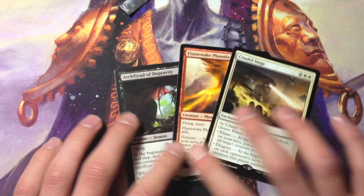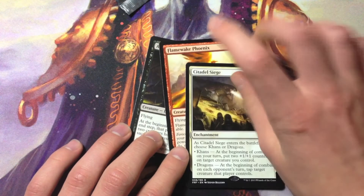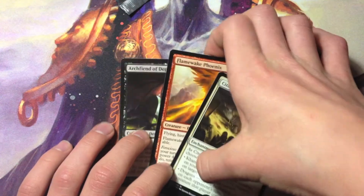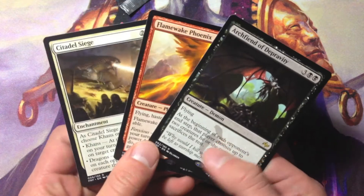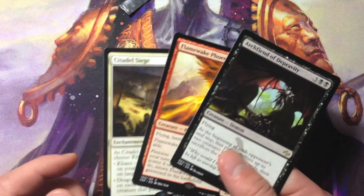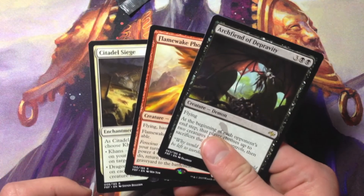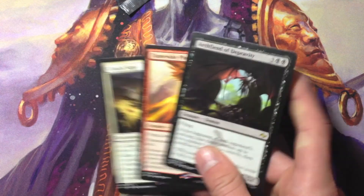So yeah, we got Archfiend of Depravity, Flame Wake Phoenix, and Citadel Siege. If you're in a draft, these would be really good Mardu rares — all of them are very playable. Thank you guys for watching. Again, like and subscribe, and I'll see you next time.